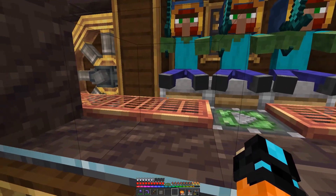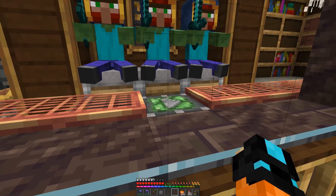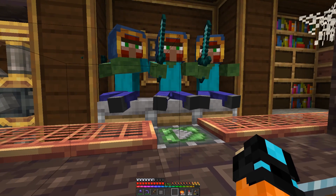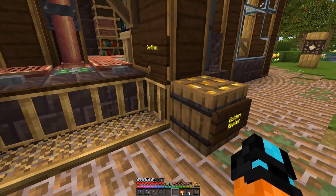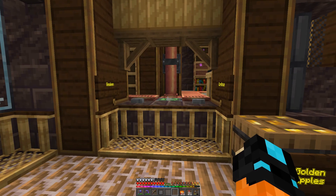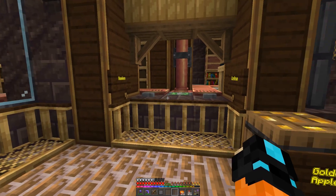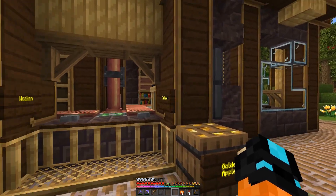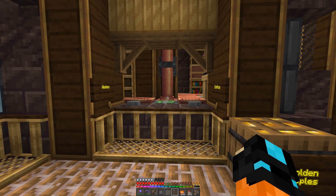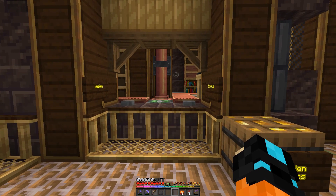Over here you can see our zombie influencers. The villagers come along this orange track right here and stop on that little green spot to be influenced for a short period, then they move on. They then come over to this portal where I've supplied golden apples and weakness potions. This part messed me up — the machine was so much more impressive with more gears and circuits, but I realized it was pointless because if the machine feeds the apple to the villager, it does nothing. The player needs to feed the apple themselves to get the trades lowered.